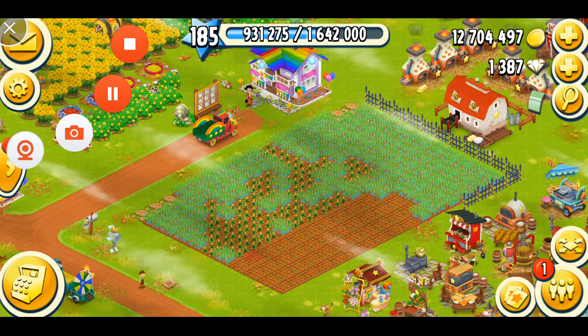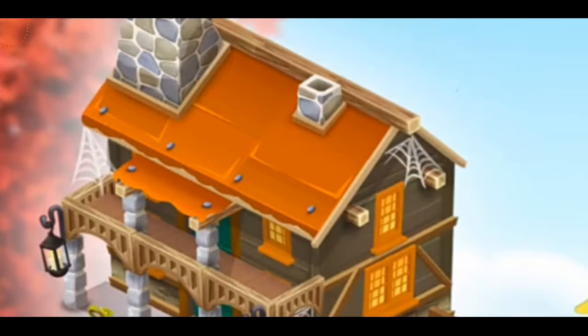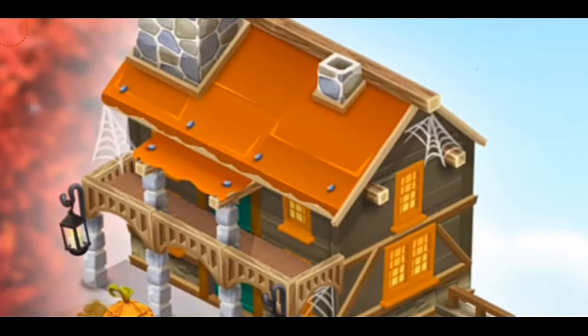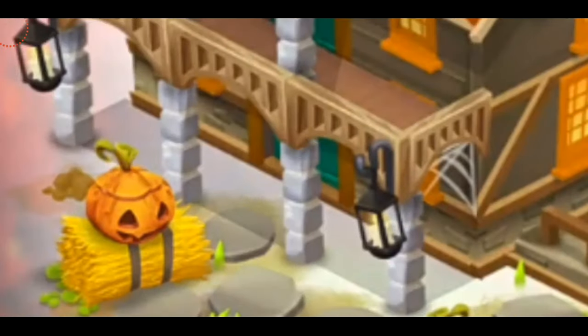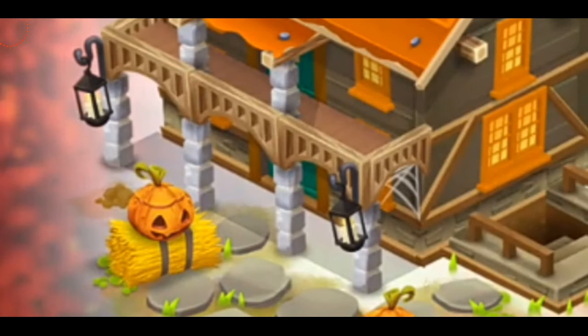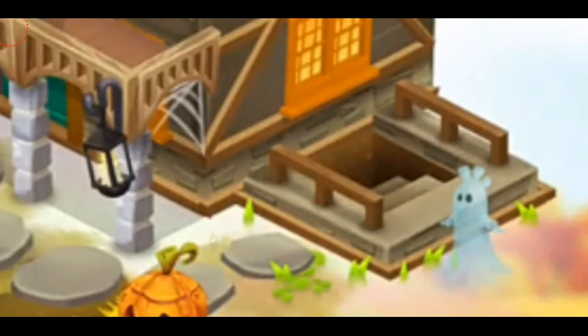In the Hay Day news video we saw all these beautiful designs - they are so creative. I love how they enhance the spookiness of your farm. Looking at the new Halloween customization of Maggie's house - the walls have become dark, there are a lot of spider webs, and the shelter is sort of orange. At the bottom porch there are beautiful spooky lanterns, spider cobwebs, hay bales, a carved pumpkin, and a ghost coming out of the basement.